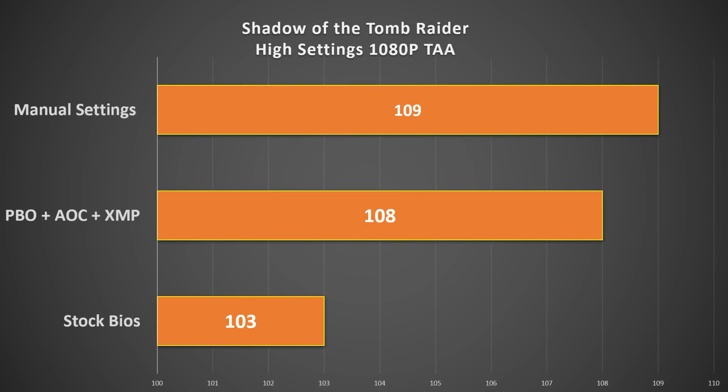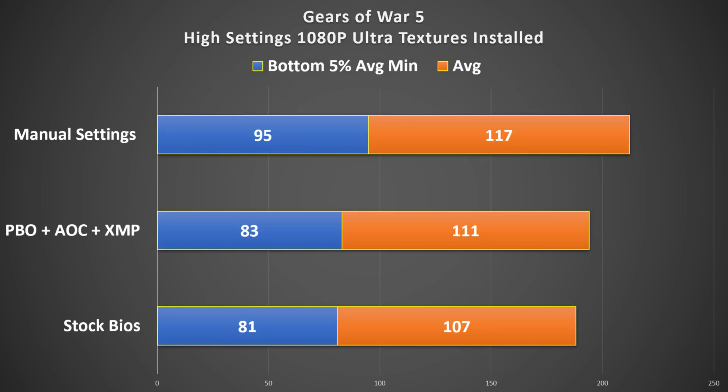Shadow of the Tomb Raider, high settings, 1080p — we only have average frame rates here, but once again stock BIOS settings are certainly nowhere near as good as PBO or manual settings, with manual settings just taking the lead.